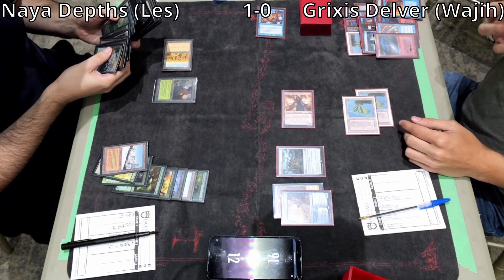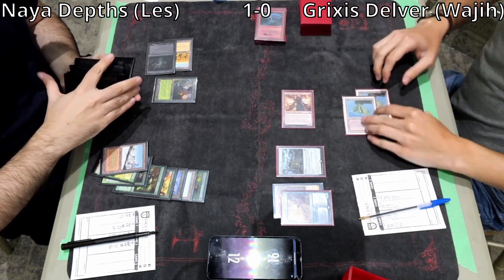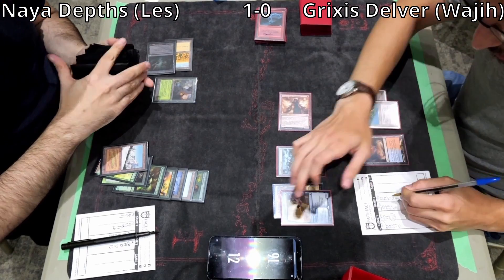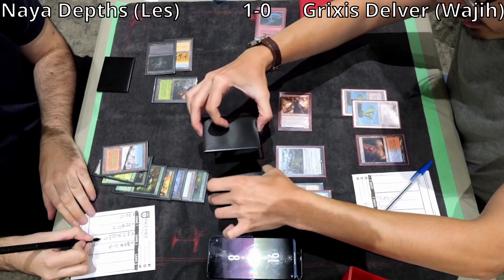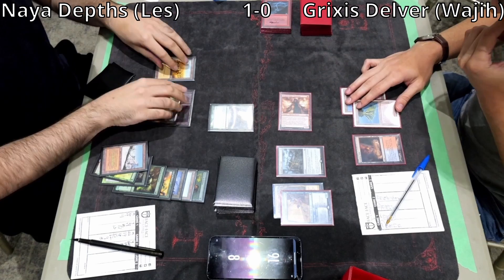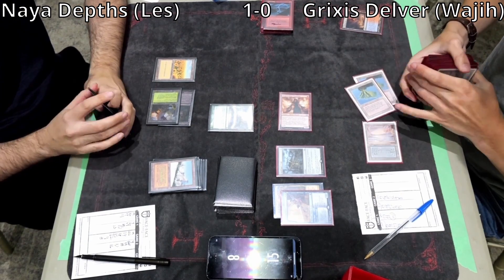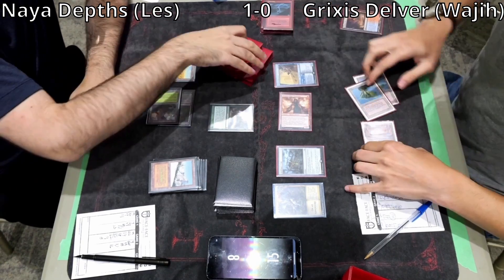A land lets Wajji threaten Brazen Borrower. Les goes down to 8 — DRC is a 1-1. Les draws and casts Sylvan Library. Wajji flashes in Brazen Borrower. Les drew a second Green Sun's Zenith, so his hand is now Green Sun's Zenith, Green Sun's Zenith, Minskin Boot. Wajji is drawing blind off the top but now has 4 points of damage coming in — a 1-turn clock.